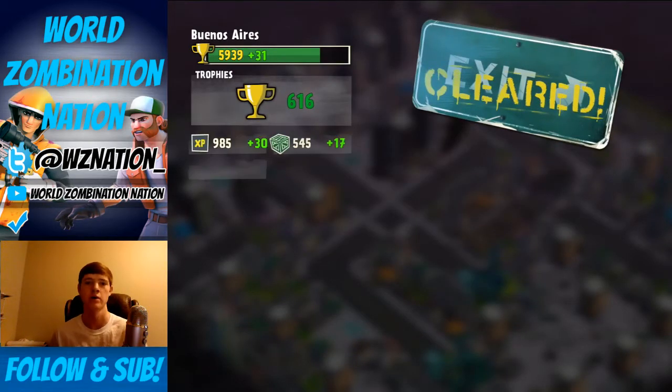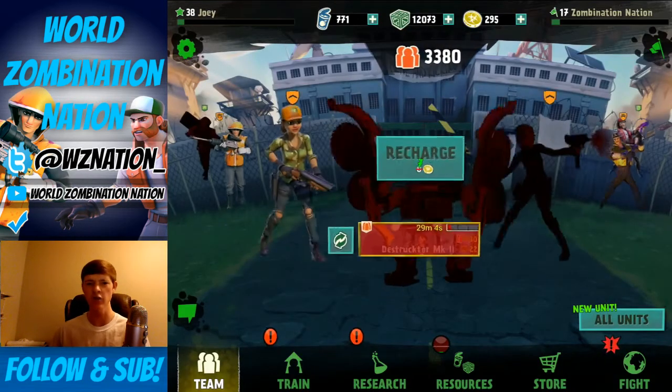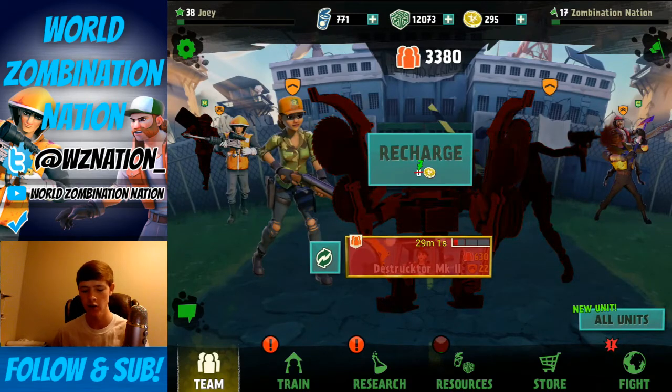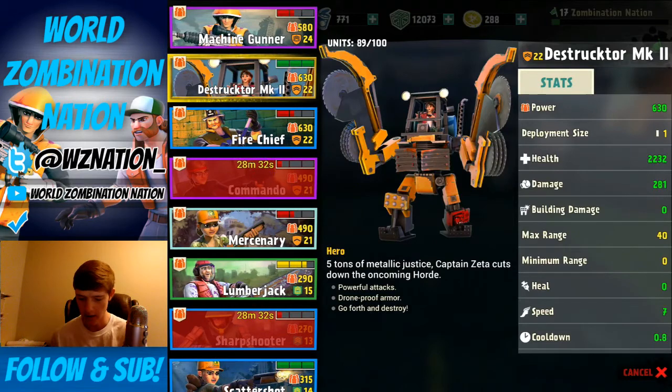So that's pretty much the troop analysis and showcase for the Destructor Mark 2. I think we should spend the last couple seconds appreciating the art — great use of saw blades, they really show the wear and tear on Destructor. It's not just a new shiny toy, it's been in war. Captain Zeta's in there holding down the fort, controlling Destructor like nobody's business. I love the way it's designed. I hope you enjoyed this troop showcase — thanks so much for watching, and I'll see you guys in the next episode!